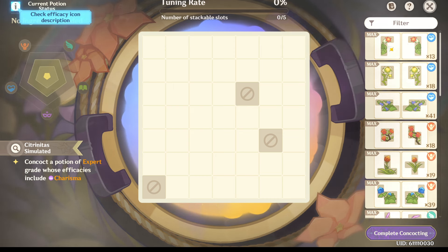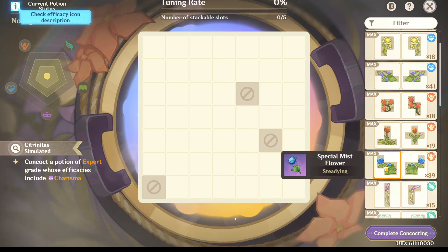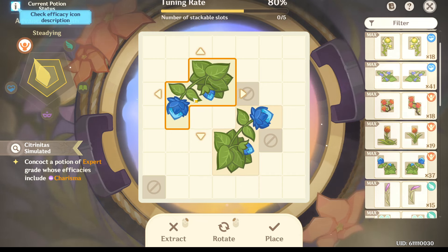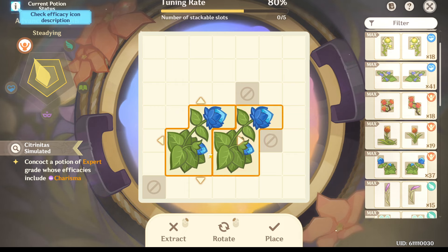You do not want to use the special calla lilies because these are green. You want to find a steadying that is this one because it's purple. You want to use this one right here. They have the best — you'll get the most bang for your buck out of these. So make sure you use them.